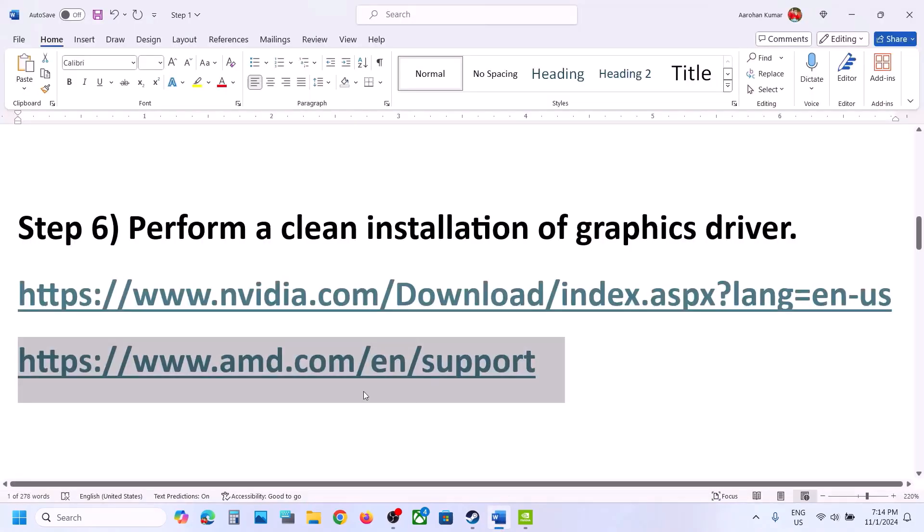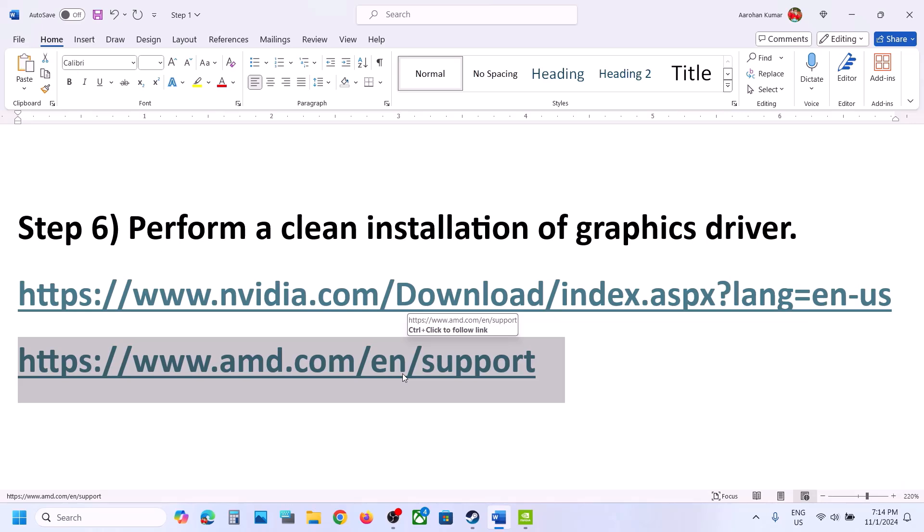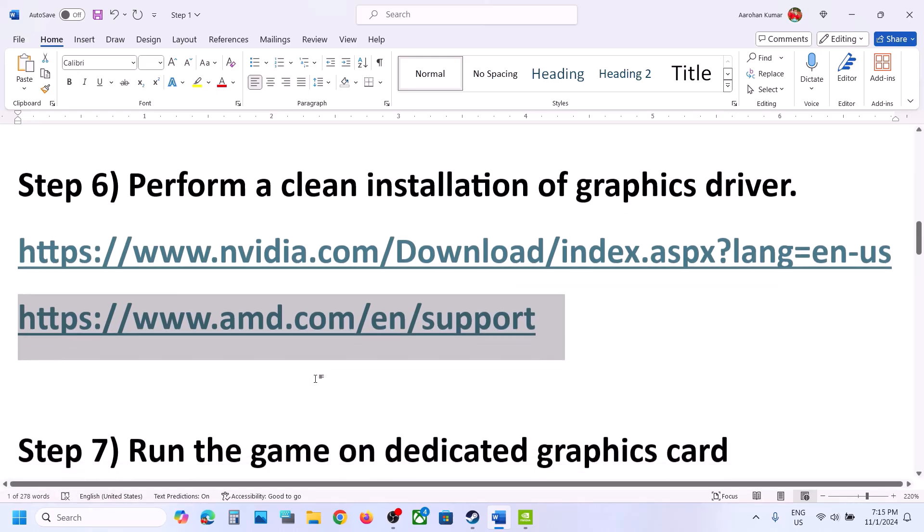For AMD users, first uninstall the current version of the graphics card driver, restart your computer, then go to the AMD website, select your graphics card, install the latest driver, restart your computer, and launch the game.